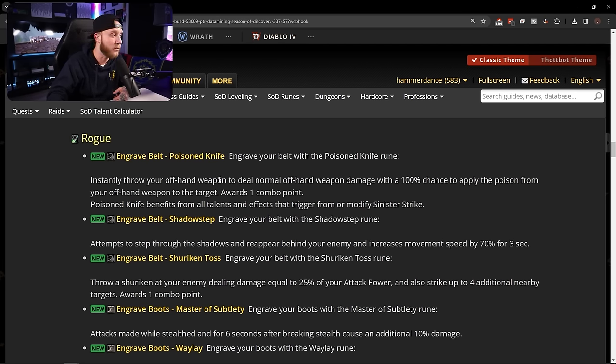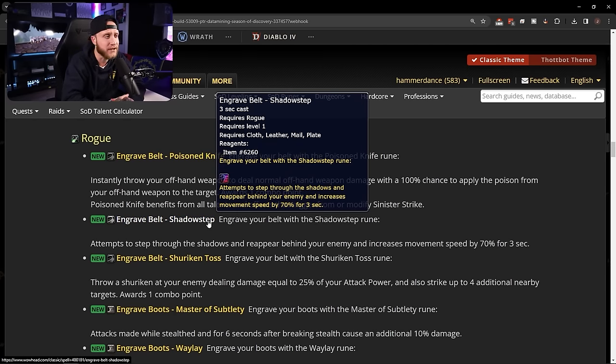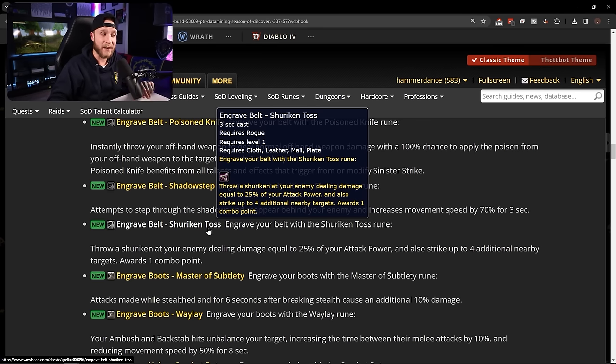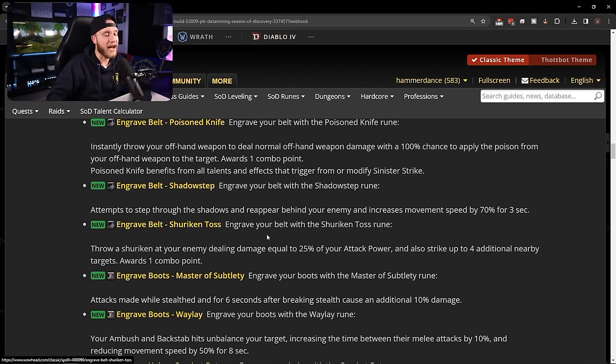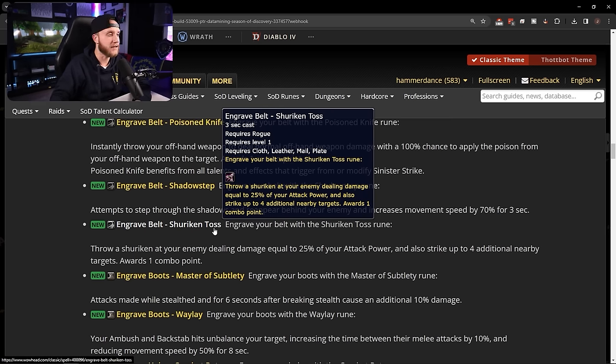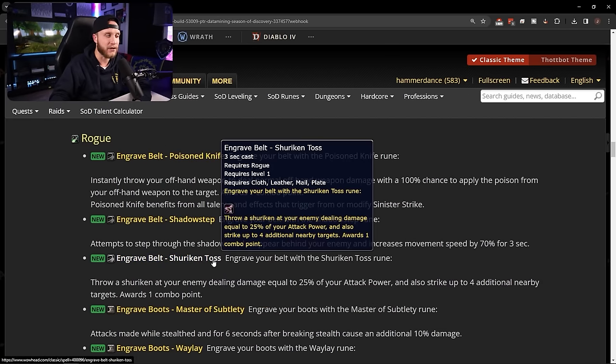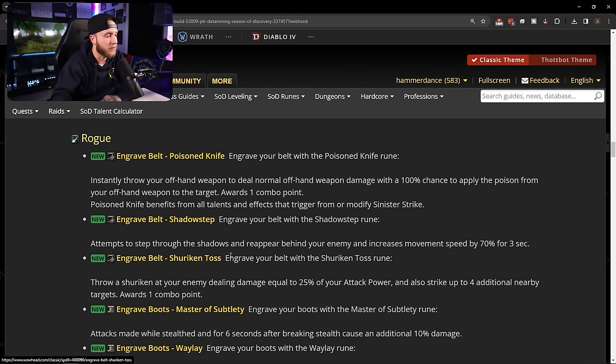Engrave Belt: Shadowstep — step through the shadows and reappear behind your enemy, increasing movement speed by 70% for 3 seconds — an absolute blast in PvP. Engrave Belt: Shuriken Toss — throw a shuriken dealing damage equal to 25% of attack power and striking up to four additional nearby targets. A ranged throwing cleave that generates a combo point. Rogue tanks will likely use this to pull packs and generate threat on multiple mobs at once.